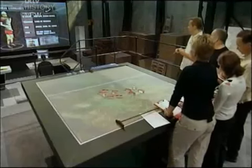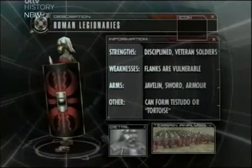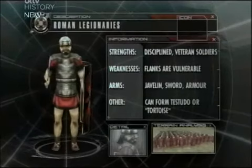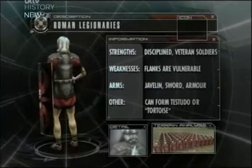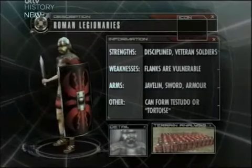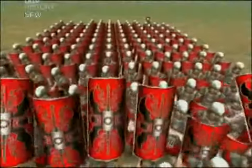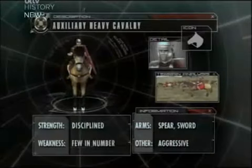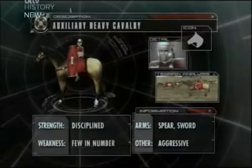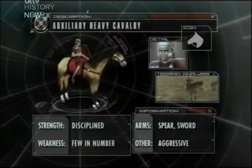Have a look first at the Roman legionaries. Roman legionaries: well-trained and experienced, vulnerable on the flanks, armed with javelin and sword. Testudo formation defends against missile attack - they can do the tortoise thing. Auxiliary heavy cavalry: disciplined but few in number, armed with spear and sword, best used aggressively.